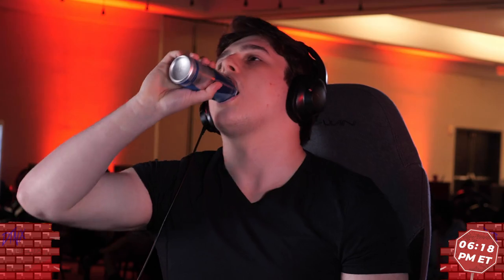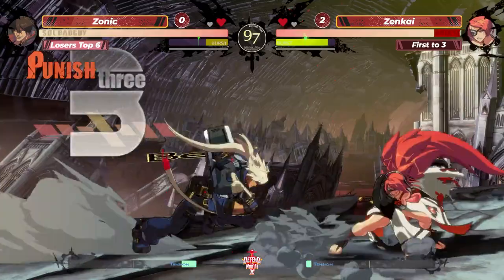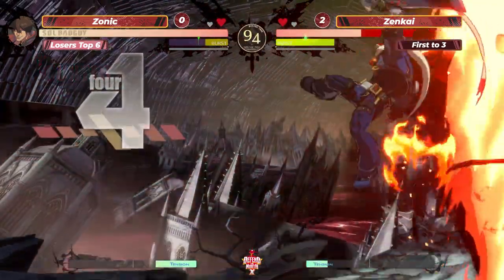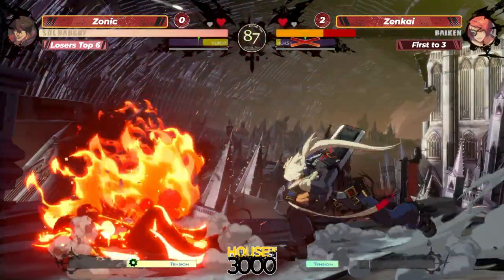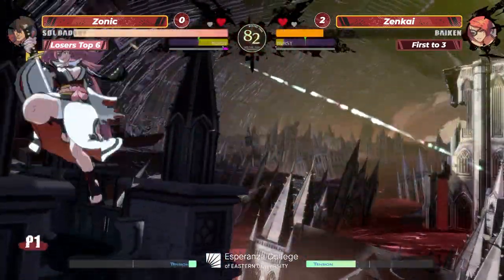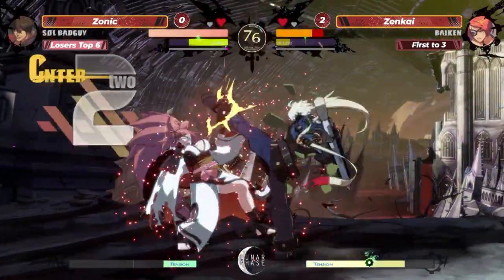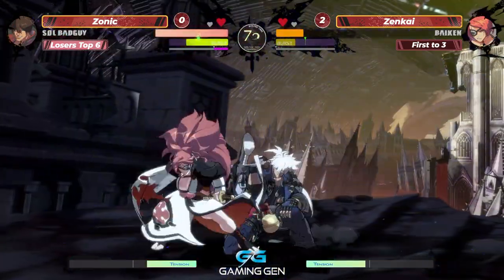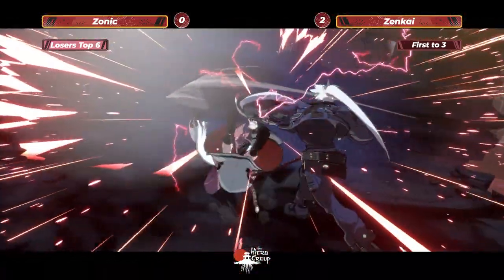Messes up the FD break, air dash in probably trying to go for the throw. Zenkai's fans are absolutely going wild, but the parry getting baited out. Trying to bait the throw or parry there — does not work out. Air throw from Zonic — nice, it's above the air throw. That is very hard to answer — probably run under after a double jump but tough to know in the moment. The trade works out in Zonic's favor, and Zonic once again gets a game on the board in game three.